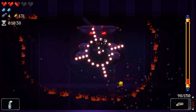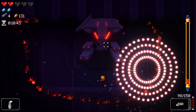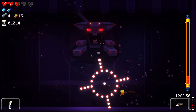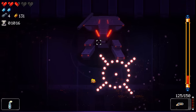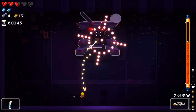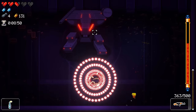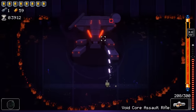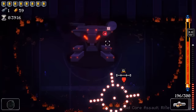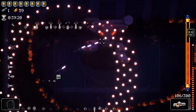The targeting lock attack is particularly difficult to dodge. It's as fast as you are, homes in, and rotates. The best way I've found to handle it is by running around the projectile in a counterclockwise movement and dodging when you're about to get hit by one of the spokes. You could also try dodging through the crosshair or moving perpendicular away from it at all times, but counterclockwise is the solution that works for me.